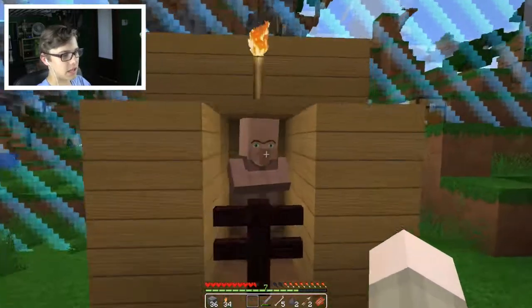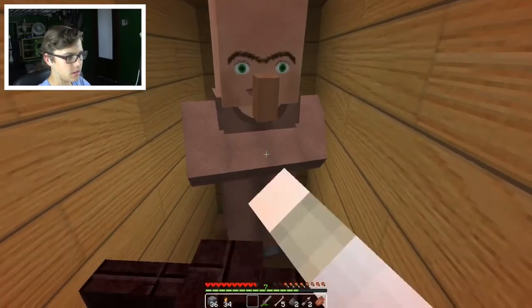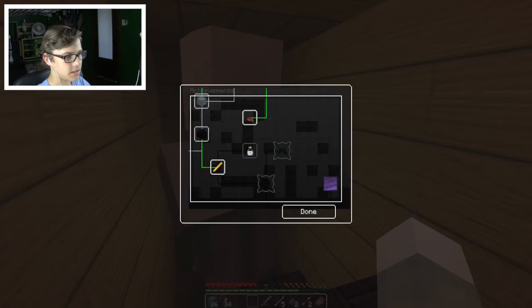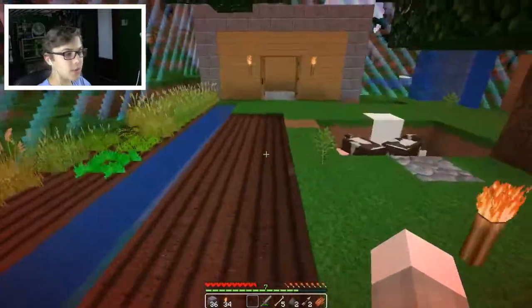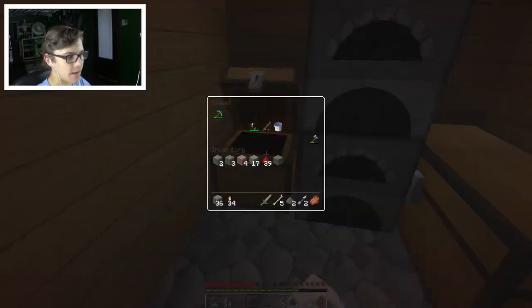Back at the surface - hello villager. Wait, I can't right-click on him, I can't interact with him. Is there an achievement for trading with villagers? There isn't. Wait - can we fish? We have a fishing pole! We can make our own fishing pool!